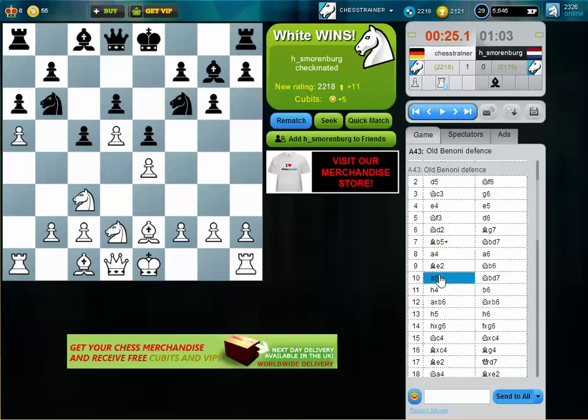What black did is he's lacking a bit of space. So I tried to gain space on both wings. Because the center is closed, it's not that important that the king has not castled. But it's rather unlikely for the king to move to the queen side, because it's very easy to open up files there on the queen side.